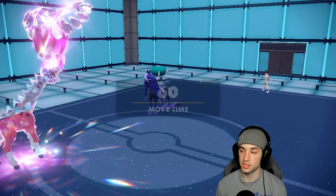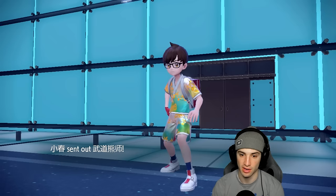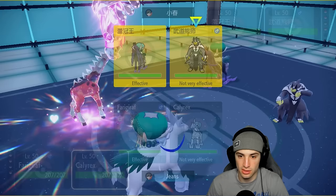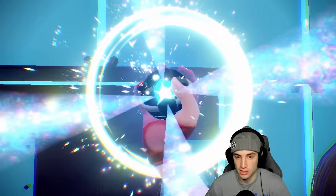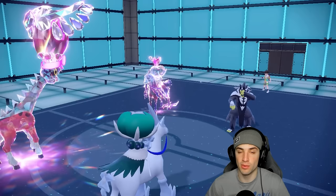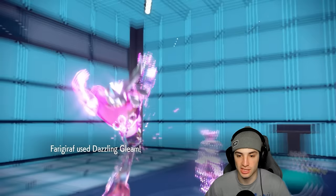Trick Room is up and I bring out Ice Rider Calyrex. I was scared of that King Gambit going into Final Gambit on my Farigiraf slot, so I'm happy about that. They go into Urshifu with Surging Strikes — a little scary — but I go for Dazzling Gleam so Calyrex doesn't get sashed, then go for Glacial Lance. A Tera type pops from Calyrex — it goes straight Fairy. Trick Room is live, let's see how we play this out.